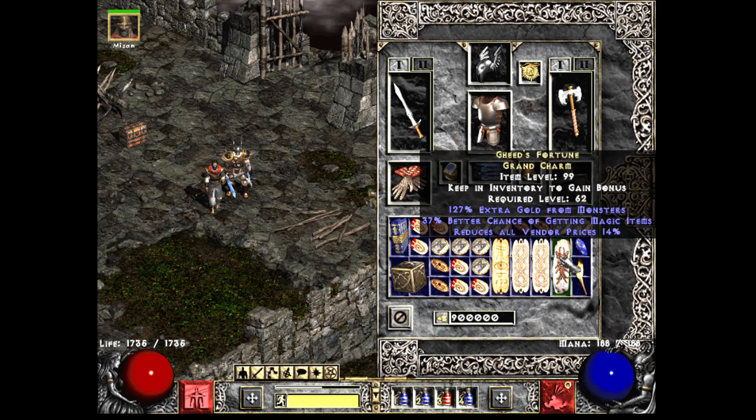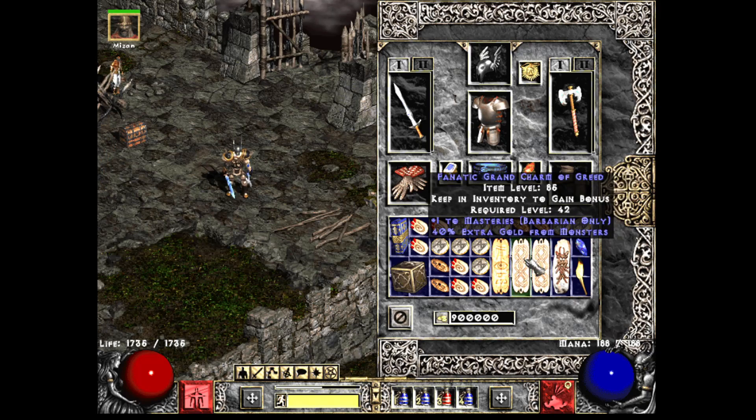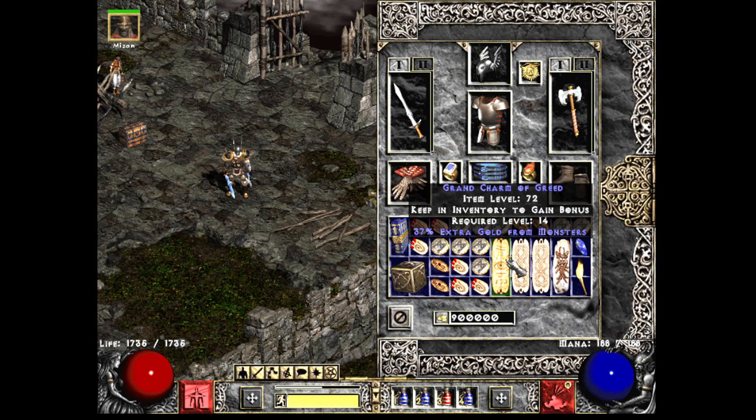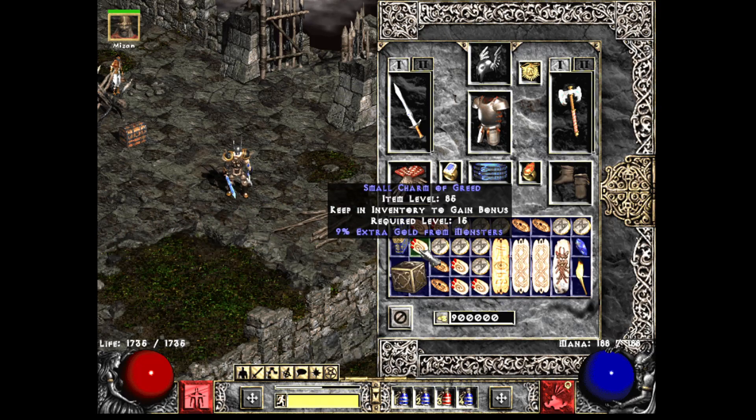Looking at my inventory — I have a Gheed's, 37% Magic Find, 127% Gold Find. I think I have a better one lying around I could probably swap out. I have a 30% Gold Find with some mana charm, one to Masteries with 40% Gold Find, a Skiller with 37% Gold Find, and then a bunch of random Gold Finding, Magic Finding, and Resistance Small Charms.